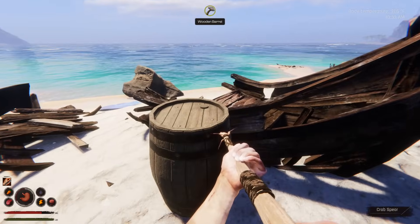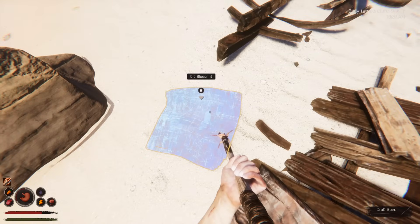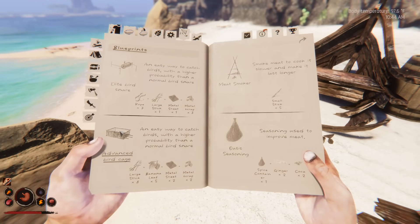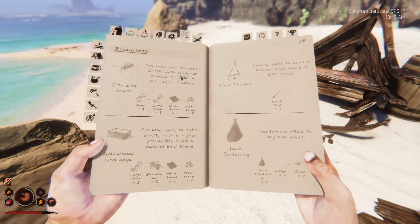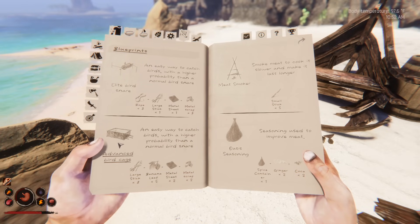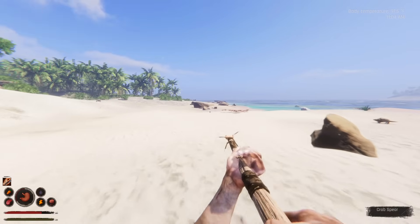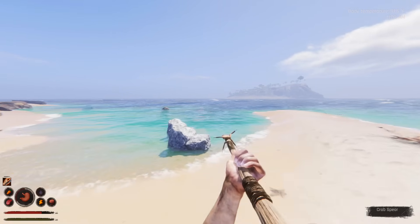Oh, an old ship right here — look at this. Is this a blueprint too? It is. Four blueprints — this one says advanced bird cage. Bird cage: an easy way to catch birds with a higher probability than a normal bird snare. Are these like one in the same? I'll make it — I'll make everything, I don't care. That is not the first time I've heard about this cave that those two workers had come across. So there is a cave somewhere on this island — I don't think it was the one the dude was in because we would have seen the carvings on the wall unless they disappeared.